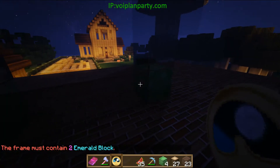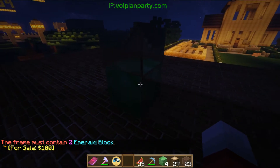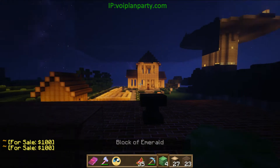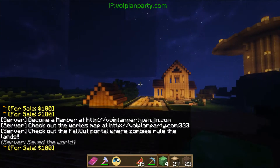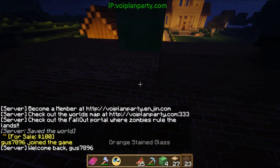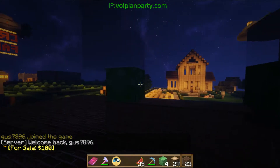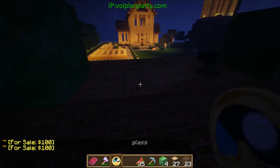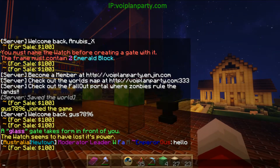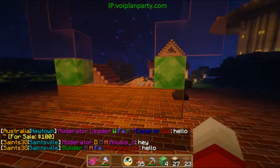It says 'frame must contain two emerald blocks' — oh, I think I messed that one up. I think you've got to put them up a little higher on the frame itself. Let's try it again. There you go — now you have this cool, custom, awesome gate! So that's one gate.